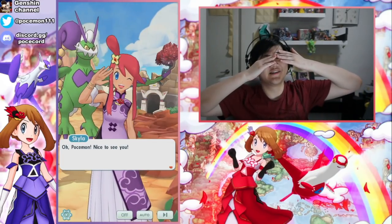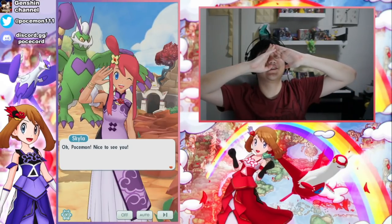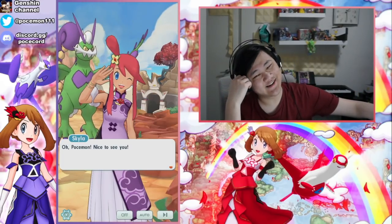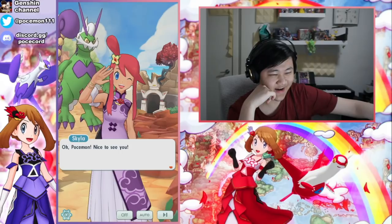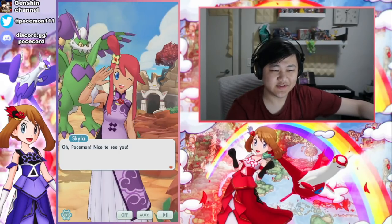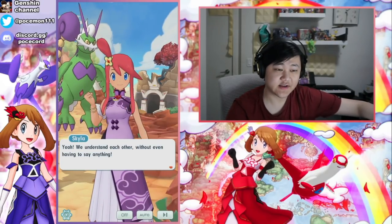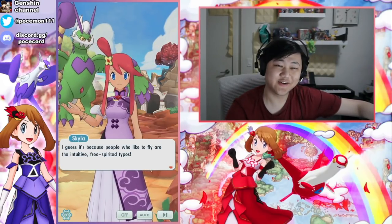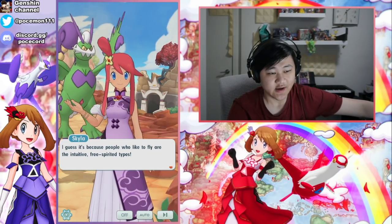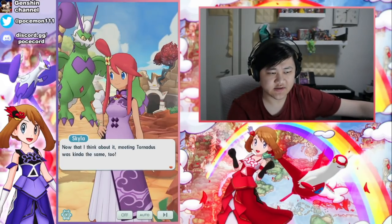What if this means the gym leaders that interact with the sync pairs are going to be the ones that get an anniversary alt six months later in the three-year anniversary? No, that's just complete speculation. Sabrina's not getting two alts in one year unfortunately. It would be nice though. Back to the story: 'We understand each other without even having to say anything.' Telepathy - I know another gym leader that could understand people without speaking. 'I guess it's because people who like to fly are the intuitive free spirit types. Meeting Tornadus was kind of the same too.'